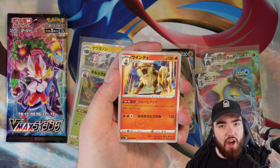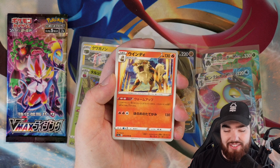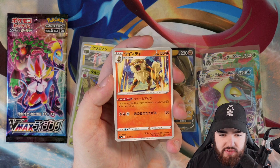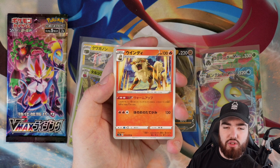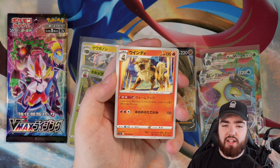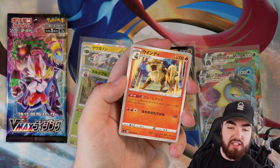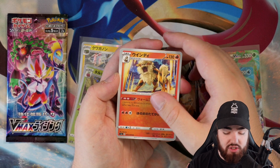Next pack, we got the Arcanine — the Arcanine, as I like to pronounce it. Look at this artwork — I would love to have this blown up on my wall. I wonder if there's a possibility of ever getting these blown up digitally. If anyone knows how to take a smaller image and blow it up without losing image quality, let me know, because I know they do release these Pokemon cards as digital files but I'm not sure what the resolution is.